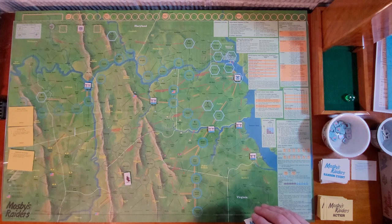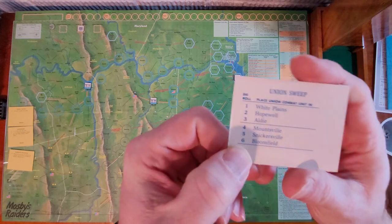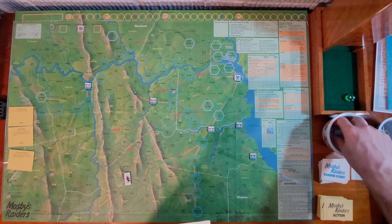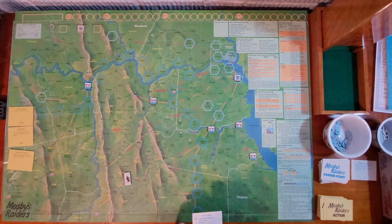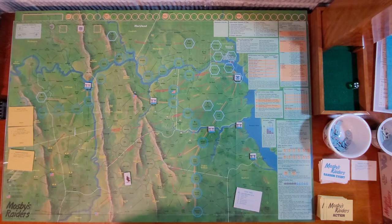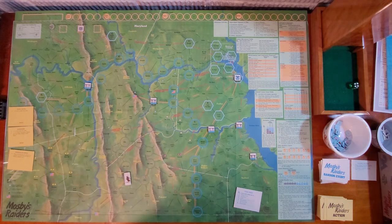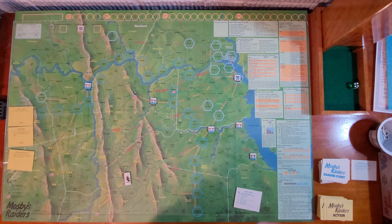The second card is a Union Sweep — this is not good. I roll the die and randomly pull a unit in, and then it has to move. I got a four, which is Moundsville, right here. For Union Sweep: roll a die, locate the number, pick one Union combat unit from the container and place it on the active site in the corresponding space. Return any non-combat units to the container, and place a devastation marker in the space.